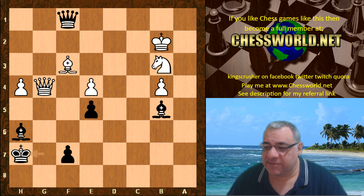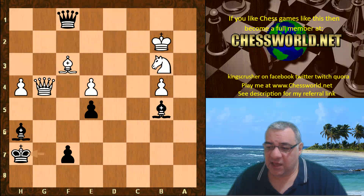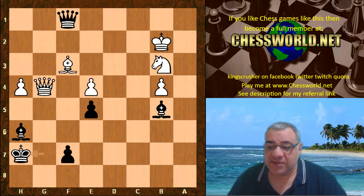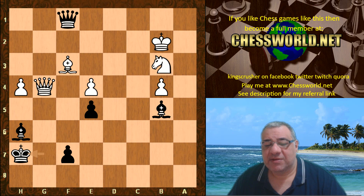Quite an exciting fighting draw, with Alpha Zero showing it can play very technical positions as well. Hope you enjoyed this game video and analysis. Please click on the top left box to become a member at chesswell.net to play against other YouTubers. You can also check the YouTube analysis from the improve menu. Comments, questions, donations in the description — like, share, subscribe with the notification bell, all really appreciated. There's also a new Teespring store in the description.